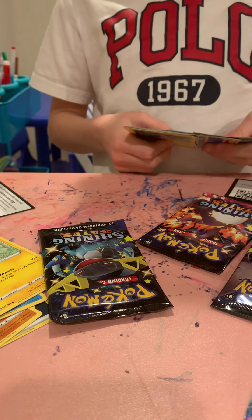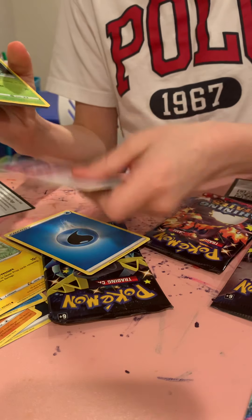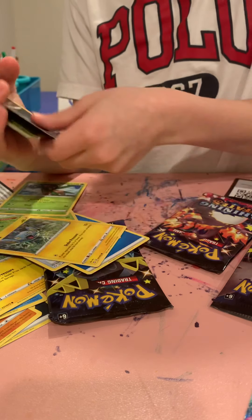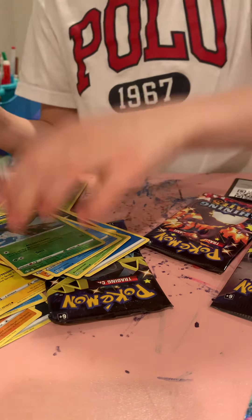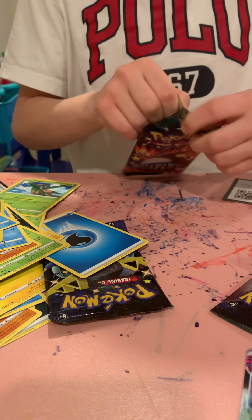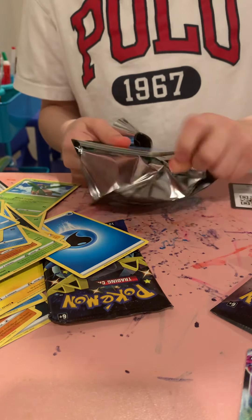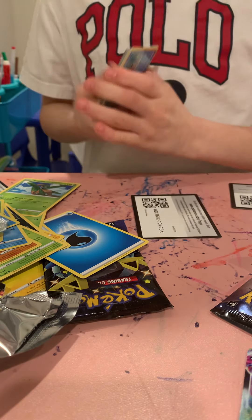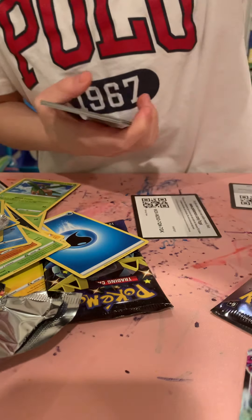I just pulled the secret rare — I just pulled the Ditto VMAX! Look at how cool that card is. I can't believe we just pulled the secret rare of the whole set. Now we're really good. Shining Fates is the best. Oh my god, what the heck did we just pull? Water Energy, Water Energy, Team Scully Out, Twacky, Nickit, Rowlet, Buzzin — nothing. I am speechless right now. I can't believe we just pulled that thing. That is the best card in the whole entire set and I just pulled that thing.